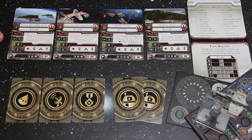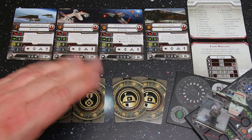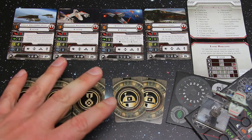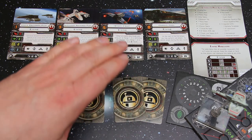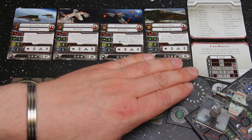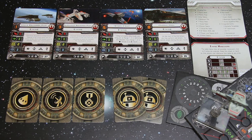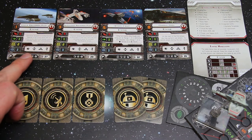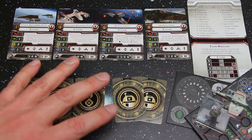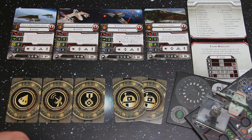In the E-Wing pack you also get 4 ship cards and 5 upgrade cards. These ships are not cheap: 35, 32, 29, 27 points — but you get 3 attack, 3 agility, 2 hull and 3 shields. Adding hull and shields together that's 5, exactly the same as an X-Wing, but with 3 attack and an extra point of agility. It can go speed 5 and 4 in a straight line, has the barrel roll option, and the action bar gives you focus, target lock, barrel roll and evade — not bad in a dogfight. Astromech droids are available, and only the named pilots get medals.